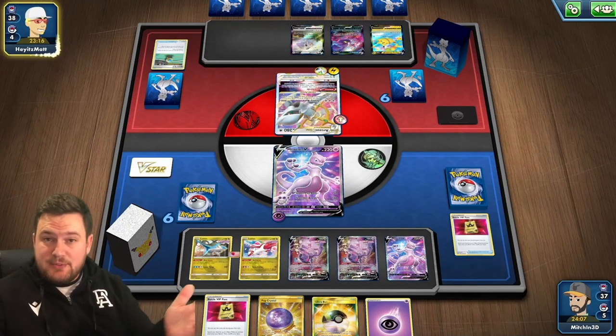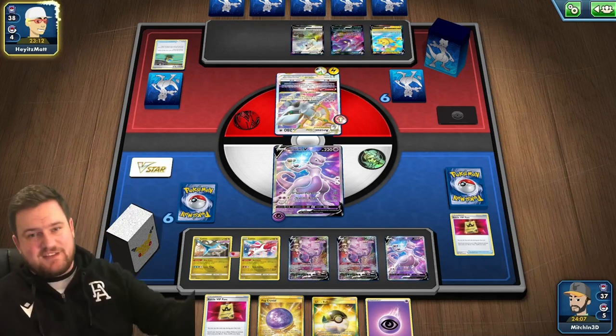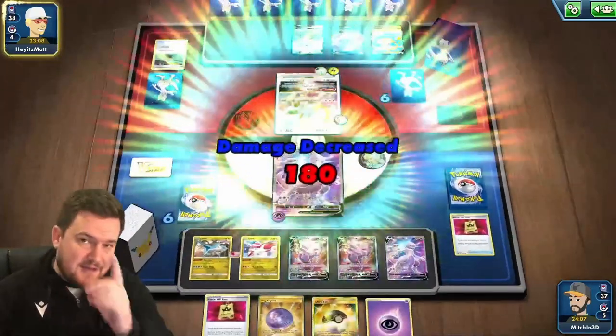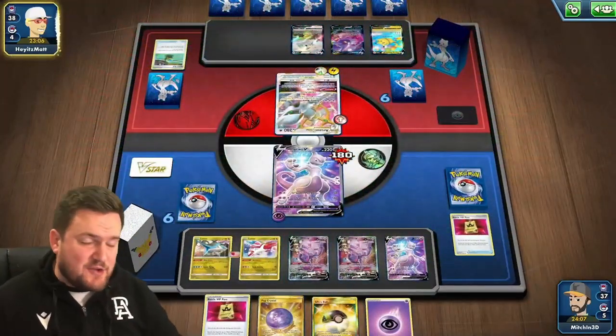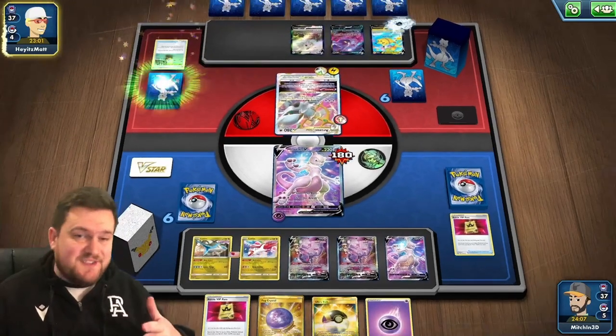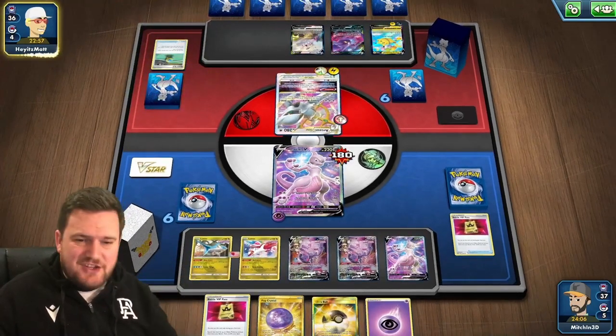If you haven't already, please consider liking the video and subscribing. As I mentioned, 400 likes and I might be able to get another Mewtwo video — and we'll definitely be able to give you a Blastoise one. If you want to play this deck, it's down in the description. You can just copy it into PTCGO and go from there. It looks like our opponent has done pretty much everything they could to disrupt us, apart from the path, which means now we are in a really good spot — as long as we can find ourselves a Choice Belt.